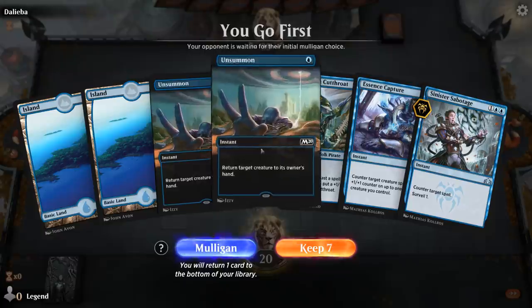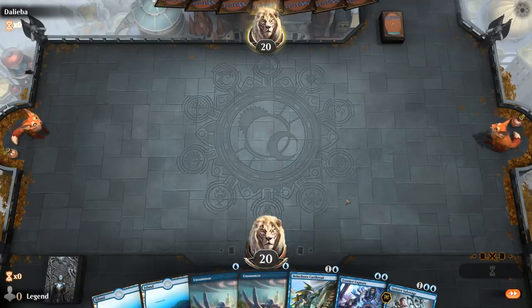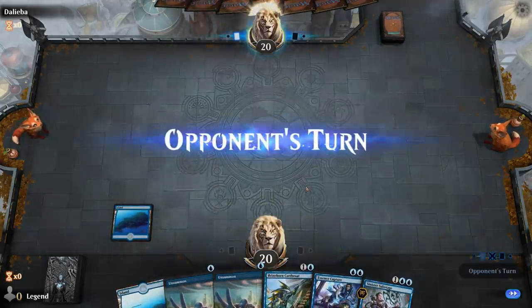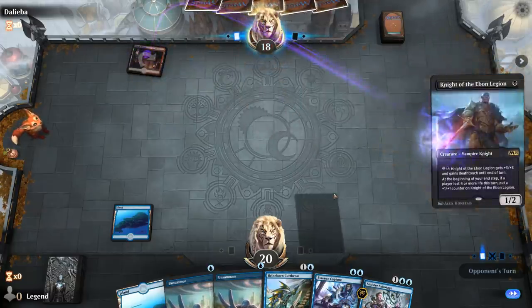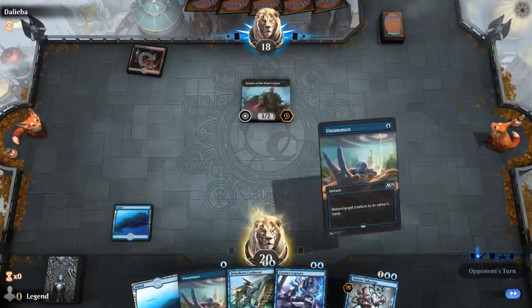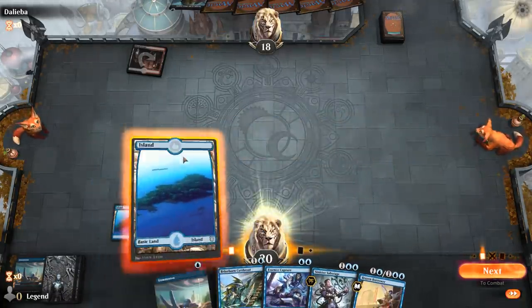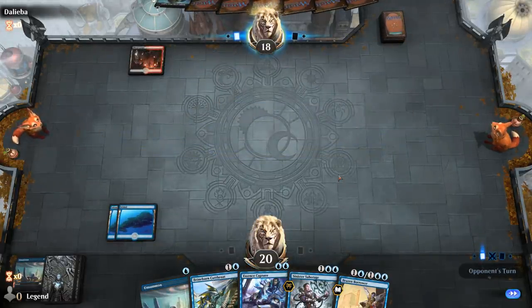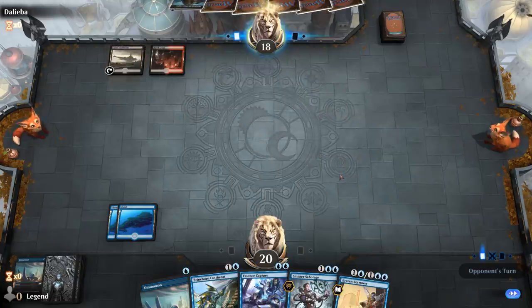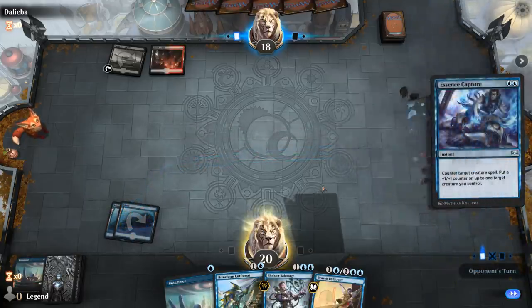Alright, we're on the play with a reasonable hand — Cutthroat as a threat, a couple of Unsummons to tempo them out and then some counterspells. If they kill the Cutthroat this hand's not great, but we've got plenty of threats to draw into. Turn one Knight of Heaven's Legion — yeah, let's bounce that. Knight of Heaven's Legion is very good against counterspell decks because it's a one-mana threat that can win the game by itself. If they replay it, I'll probably Essence Capture it before playing Cutthroat. Missed out on a counter, but that's fine.